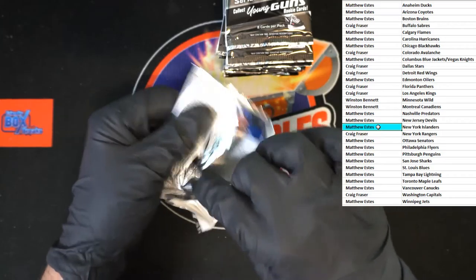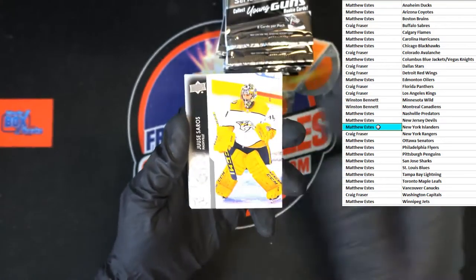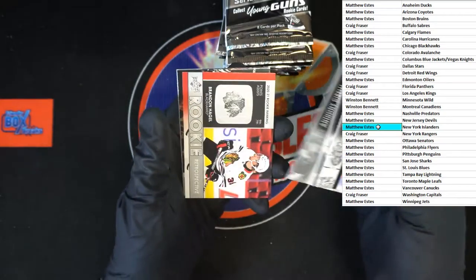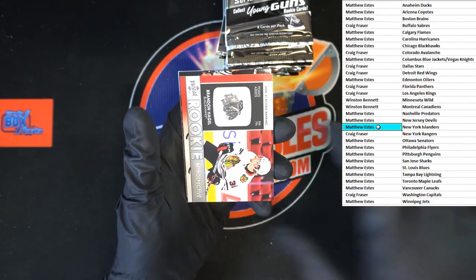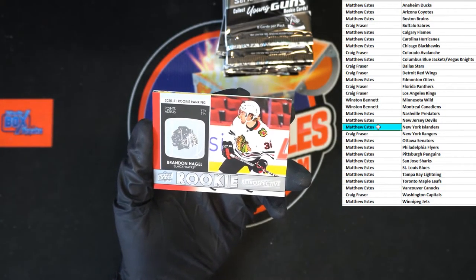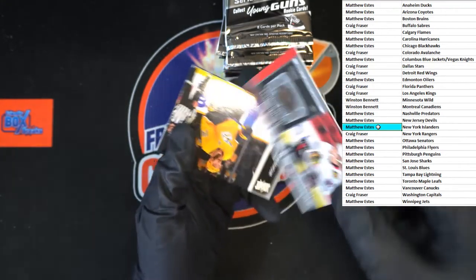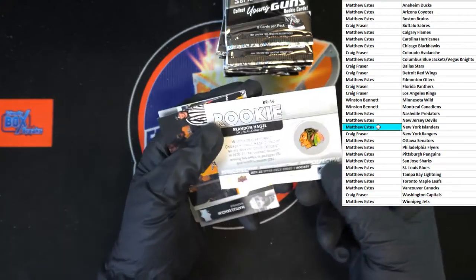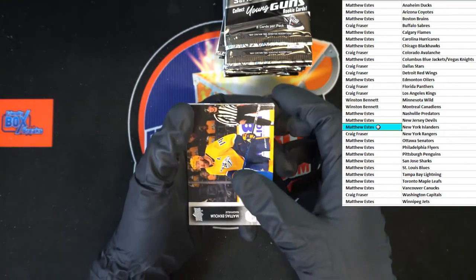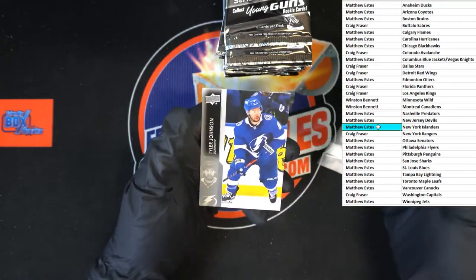If you want some heritage, we've got a new pack mixer up there — it's got Heritage, Gypsy Queen, and Series One. Jordan, Anthony — oh, Rookie Retrospective! Not bad, that's going to Matthew E. Gotta check and see if that's numbered at all — no retrospective number on that. Matthias, Jacob, Jesper, and Tyler.